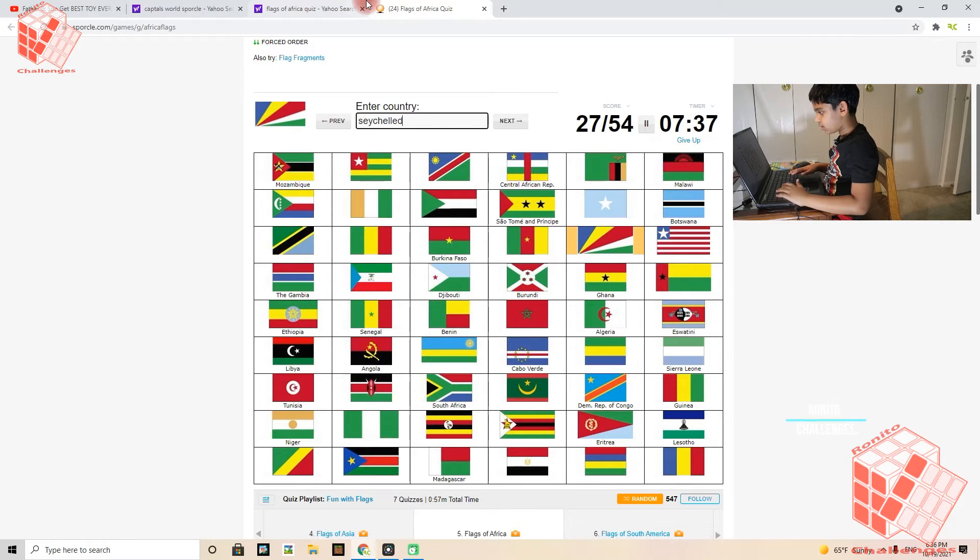Seychelles, Sudan, Morocco — and a couple of those mistakes just to get it incorrect. Chad, Mauritius, Mauritania, Gabon, Rwanda, South Sudan.